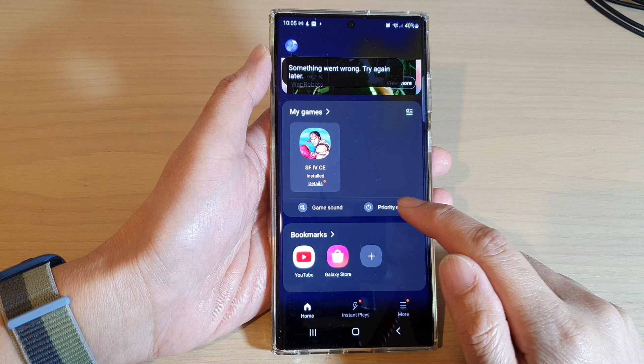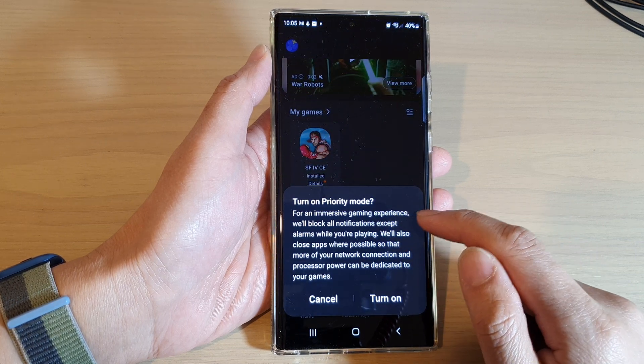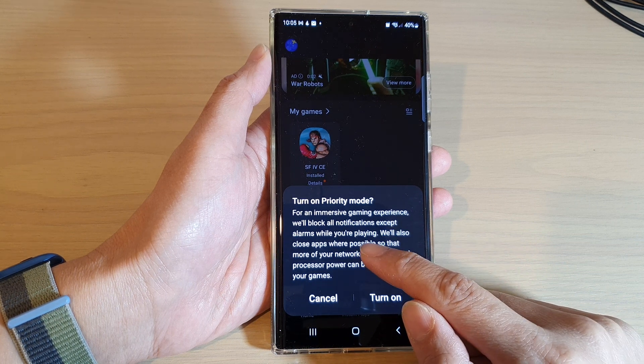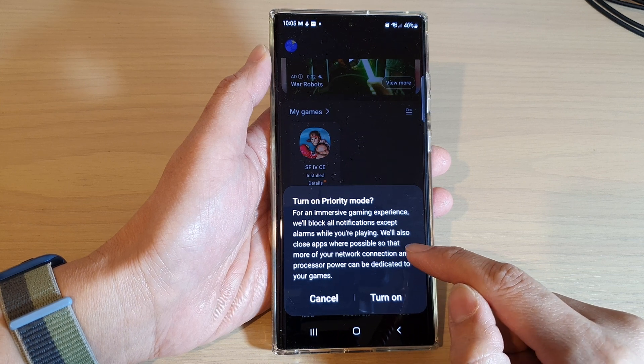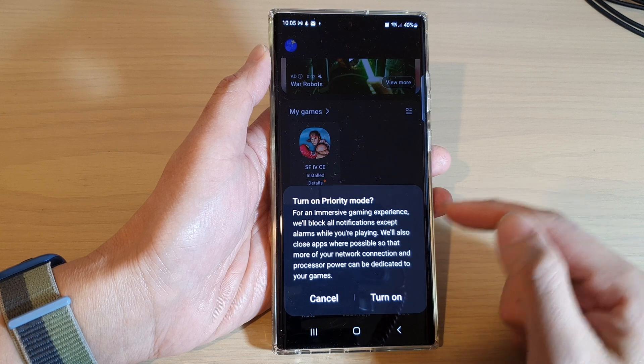At the bottom, you can tap on Priority Mode. Setting this for an immersive gaming experience will block all notifications except alarms while you are playing. It will also close apps where possible so that more of your network connections and processor power can be dedicated to your games.